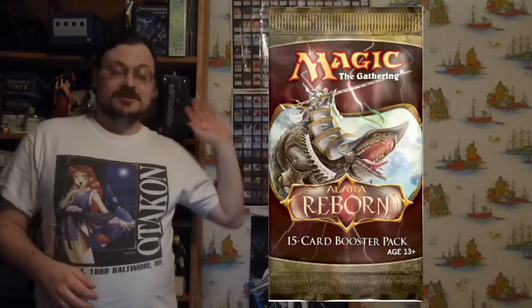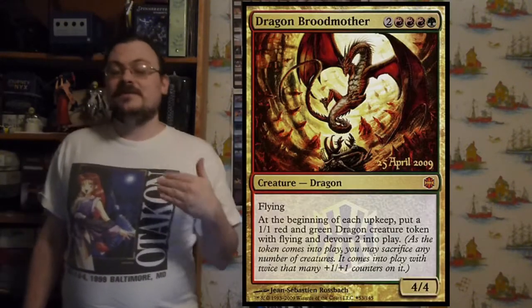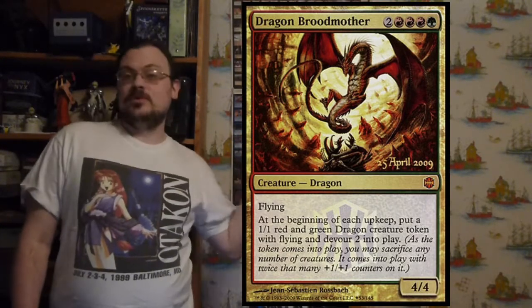It was sold in 16-card boosters and also in 6-card boosters, very similar to the last set, Conflux. It was also sold in five intro packs and a fat pack. The pre-release was on April 25th and 26th, with the pre-release card of Dragon Broodmother.